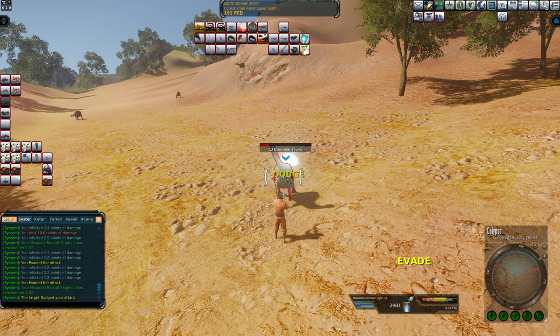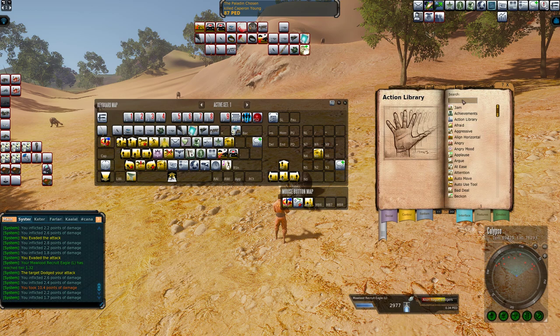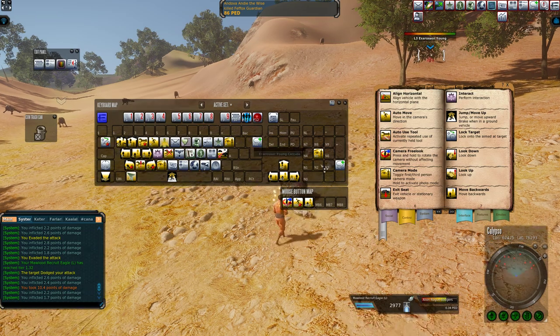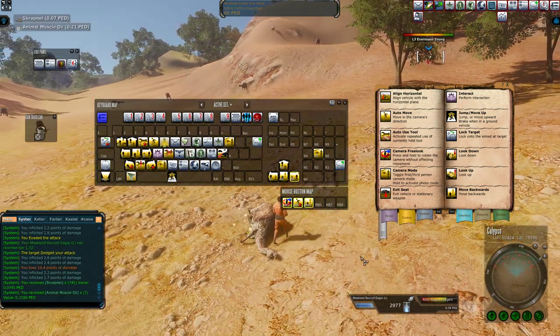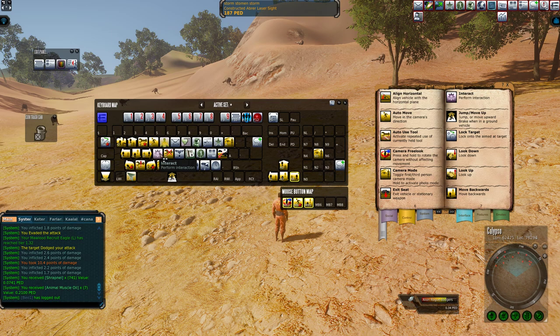The second thing is, if you press F10 you see the active set — you want to have Interact on F. It should be the default, but if you don't have it, open up the Action Library or press N, then F1, type Interact, press L, and drag that one to the actual spot you want it — whether that's that slot, mouse 5, or wherever. You need to have Interact in order to kite.